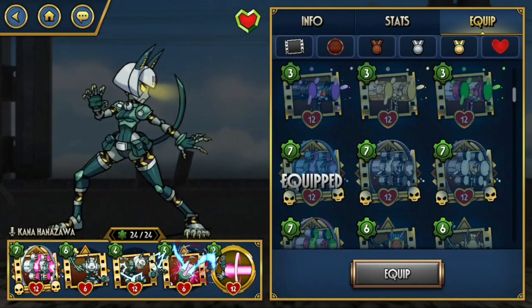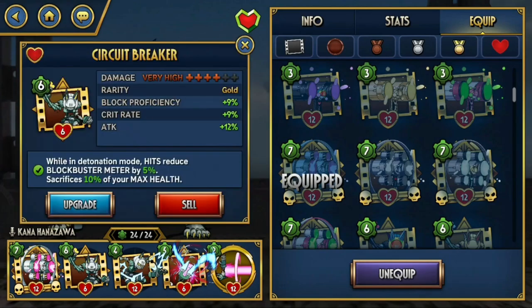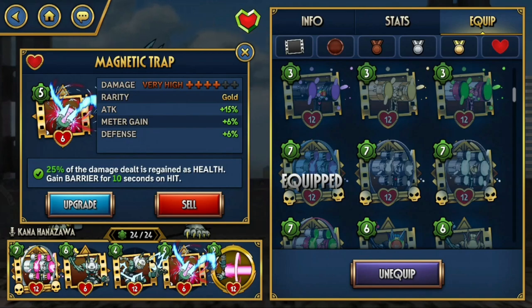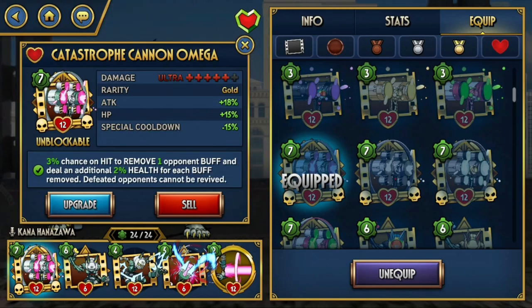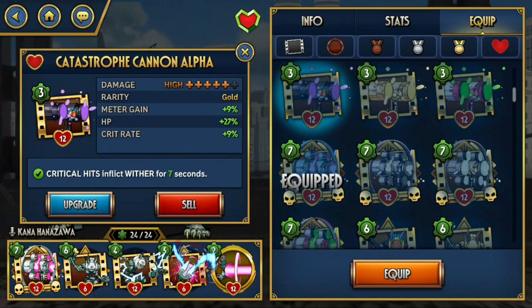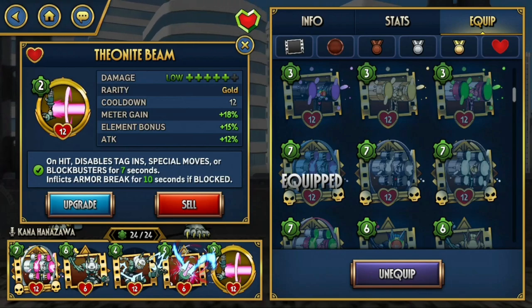The second set I want to show you is more of a close-range setup, and it's also very basic — not too complicated. It involves three blockbusters. Circuit Breaker will put you into detonation mode, which allows you to reset your ground combo really easily, and then you can combo it with Assault Battery followed by Magnetic Trap, which deals tons of damage, heals you a bit of health, and causes an explosion. We also have Catastrophe Cannon Omega, which can be replaced with Cannon Alpha. I also like to include Theanite Beam because this move is just too good to pass up and deals tons of damage when maxed out.